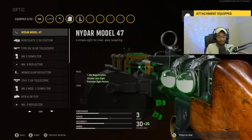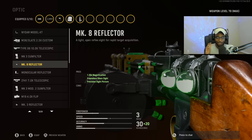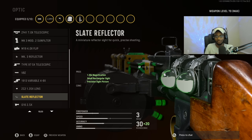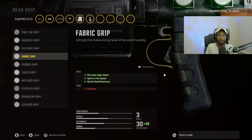For the optic, we're going to be running the Slate Reflector. I've tried and tried to run the iron sights on this weapon — I personally don't like them, they're very obtrusive. We definitely need an ease of use optic for a weapon that's going to be killing enemies this fast, so just go ahead and run the Slate Reflector. For the rear grip, we're going to be running the Fabric Grip. I run this on all of my weapons in Vanguard — it allows you to take people out at close ranges and bumps up aim down sight speed and overall close range handling.